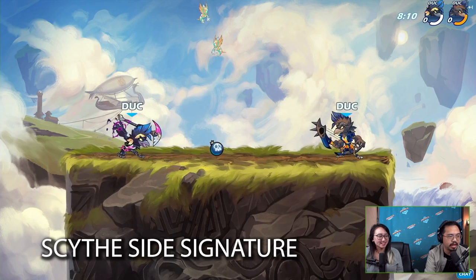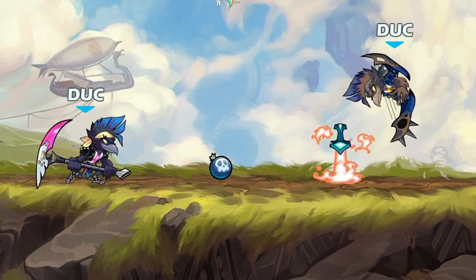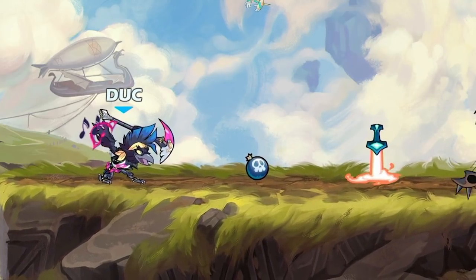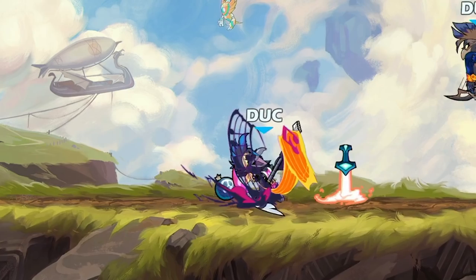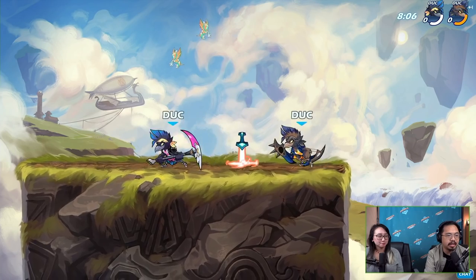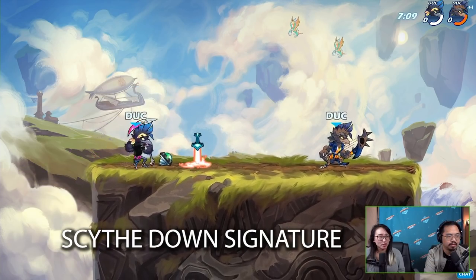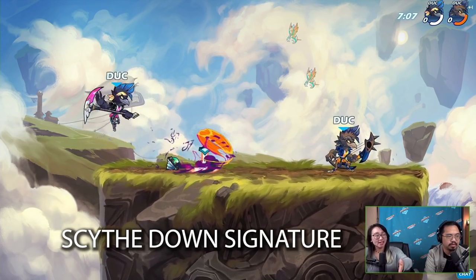You've got music notes pulsing out of her feather fingers — sorry, Munin's a girl, I gotta keep that in mind. She shoots out awesome music notes and the colors look really cool as well. It's a little bit slow to come out but pretty far-reaching.